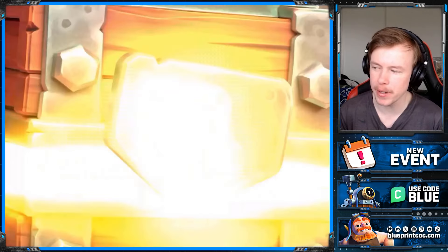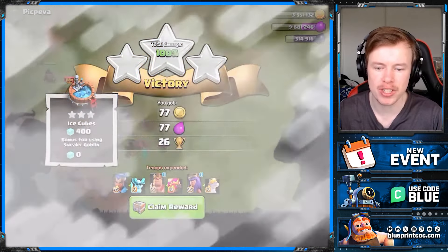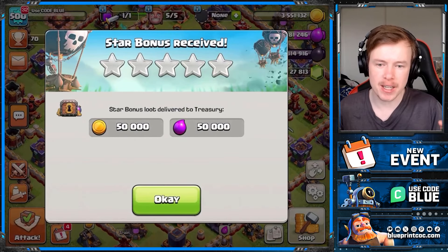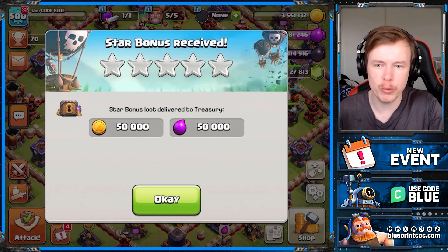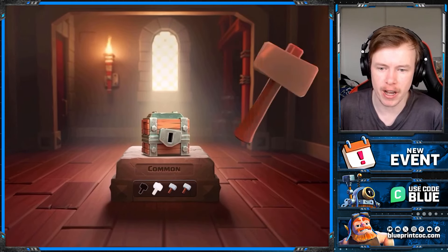There are different levels of chest: there's common, rare, epic, and legendary. Because this is a common one we're getting some pretty simple rewards, just some clan capital gold. Worth noting, some of the time when you go to click claim reward it will take you to your star bonus screen first, but don't worry it will take you to your chest straight after.